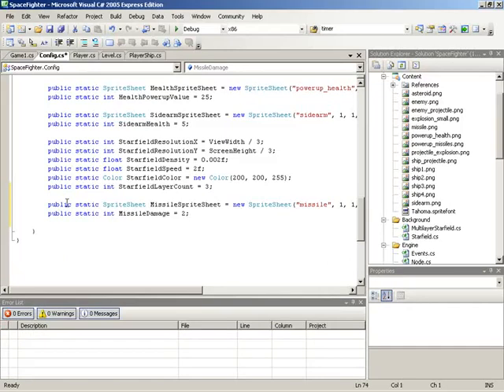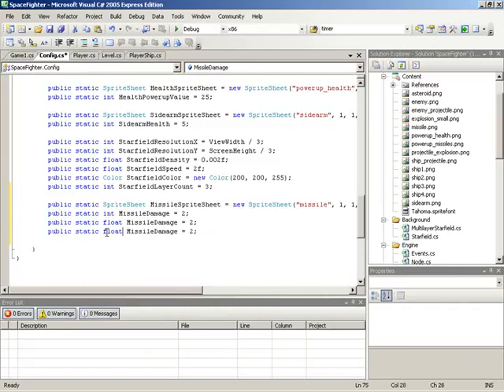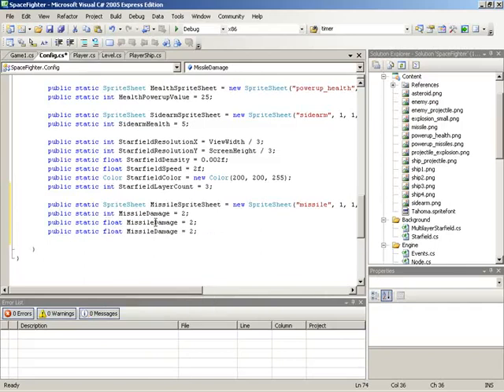I'm going to speed things up a little bit with copy-paste to grab the final two fields. I'll change their types over to float. These two remaining fields are going to be MissileSpeed and MissileTurnIncrement. MissileSpeed is used in the same manner as bullet speed was earlier — simply the speed of this projectile. The last configuration value is going to be MissileTurnIncrement, which we'll set to a value of 0.07.